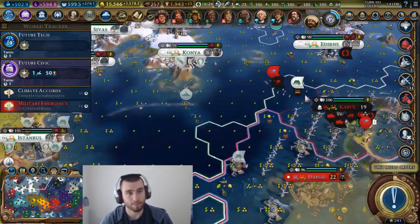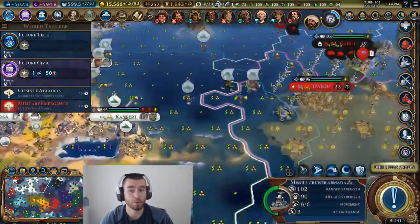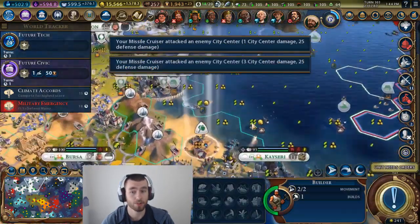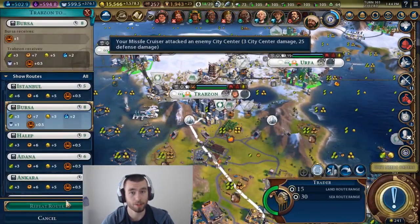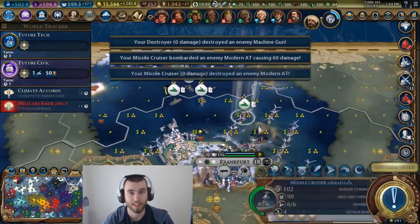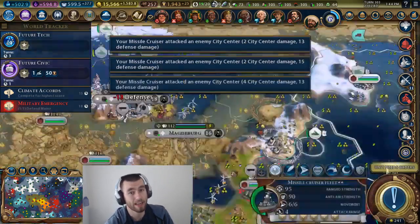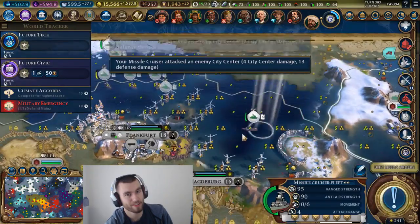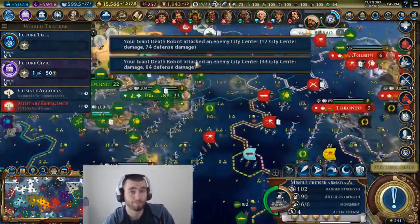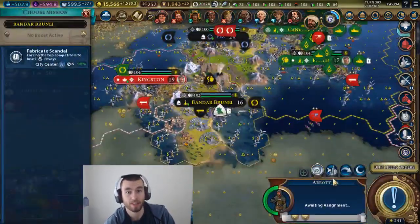I think navies haven't been as useful in any game as they have been in Civ VI. In Civ V they were alright, but in Civilization II and III I really never used boats at all. Civ V, I barely did. In Civ VI now, you get aircraft carriers, nuclear weapons — there's always aircraft carriers. If you can, build yourself a powerful navy and use it to conquer the world.